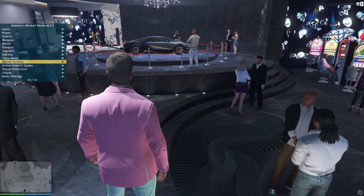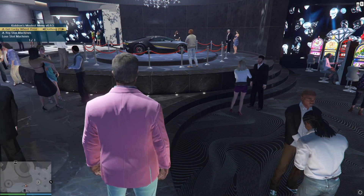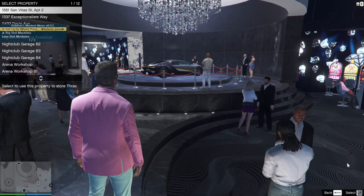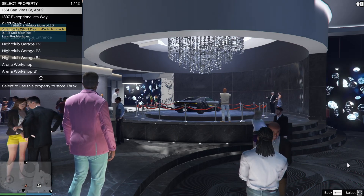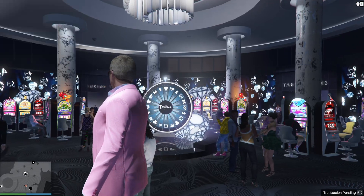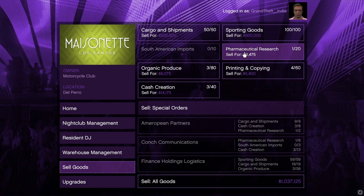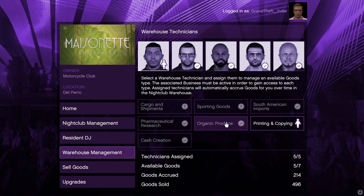Also for the podium wheel, go to online services, casino settings. Then get lucky wheel price and change the value to whatever you want. I suggest only getting the vehicle price because other rewards are too risky and not worth it. You can select the garage where you want to get the vehicle delivered. You can also use the nightclub settings to fill cargo and shipments and sporting goods, and you can make 1 million easily whenever you want.